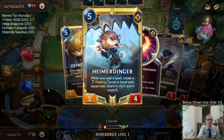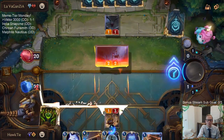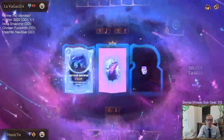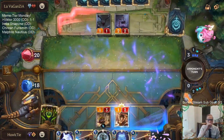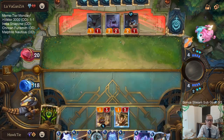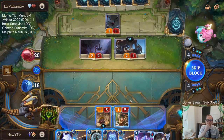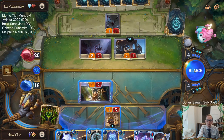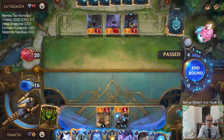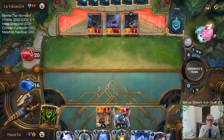You like this Heimer art? Yeah, it's great. I'm gonna keep the mana to go along with Viktor. It's certainly possible we should just take the Written in Stars — I don't want to just draw a card. Could be a Culling Strike deck, which would be sad.